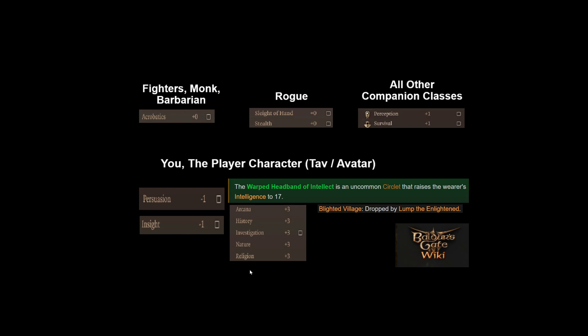When you get to the Blighted Village around level 4-5, find Lump the Enlightened Ogre. Kill him and his two brothers for the XP, the loot, and you'll be able to get the Warped Headband of Intellect. Pop it on your head and it instantly gives you an intelligence of 17 — 16 will do nicely, giving you around a plus 2 or plus 3 to all those skills. You'll have a minus 1 from having intellect at 8, but you can rectify that by putting 2 points into intellect raising it to 10, then wearing the Warped Headband of Intellect and you're away.